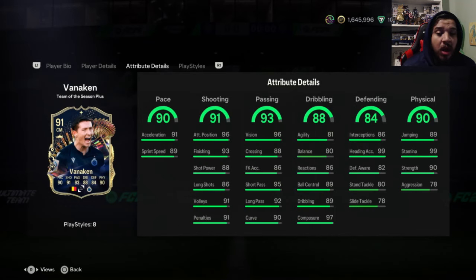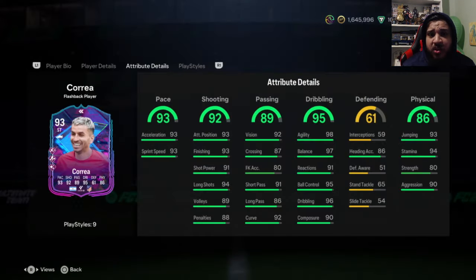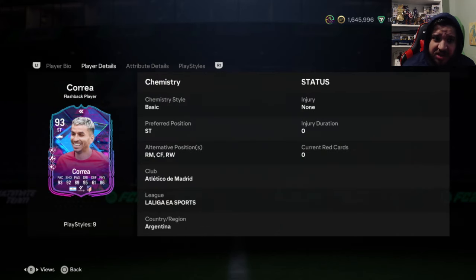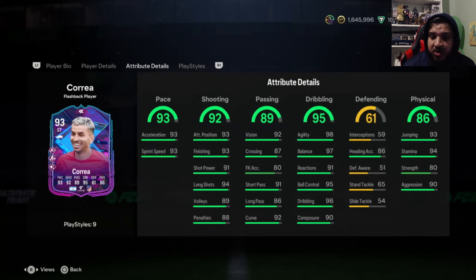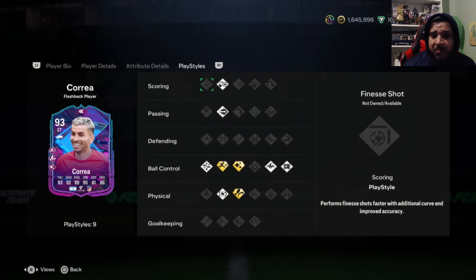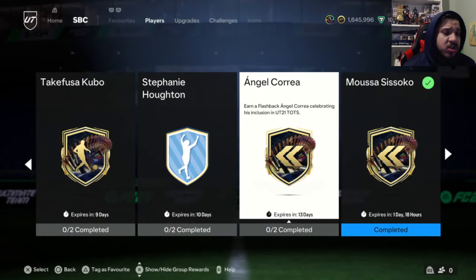We also got a Correa flashback SBC — an 87 or 86 requirement I believe. It's great value. He's had a couple of evolutions where you can get him up to a 93-rated card. If you missed out, here's your chance. He has very good stats, basically every ball control play style except first touch. He also has trivela, relentless plus, and press proven. He's there for two weeks, so don't forget to grind toward that one.